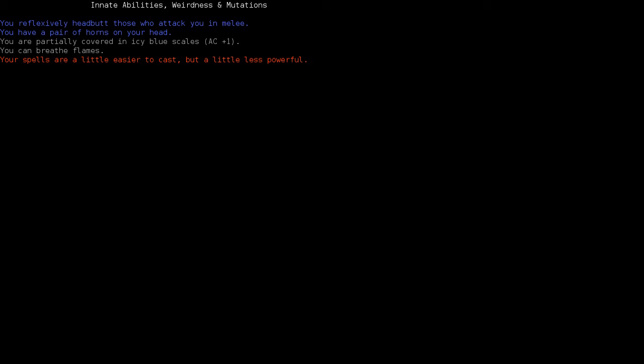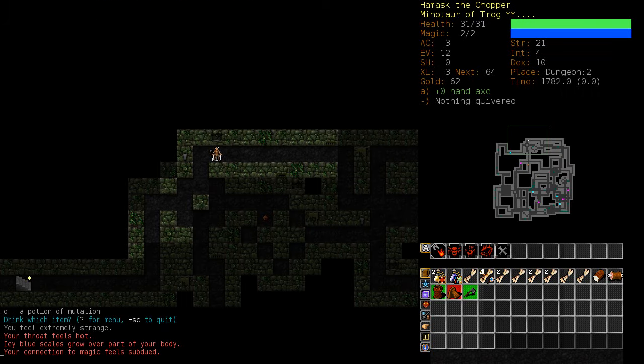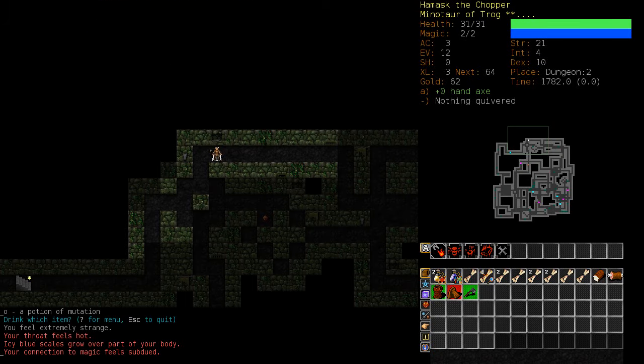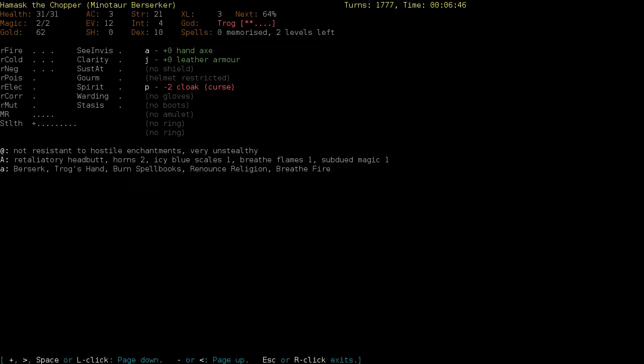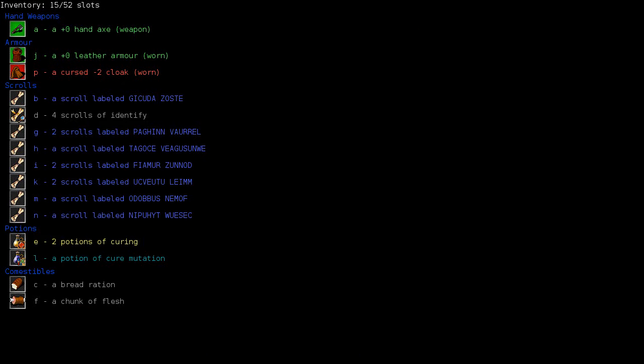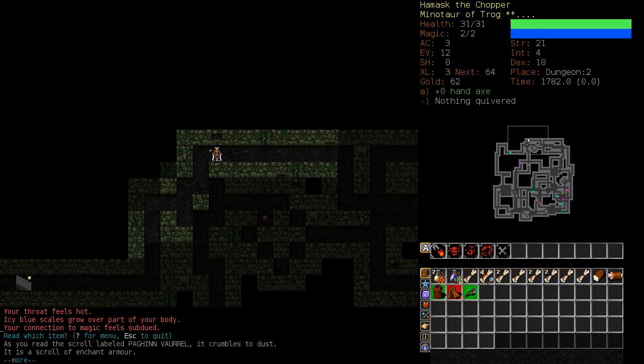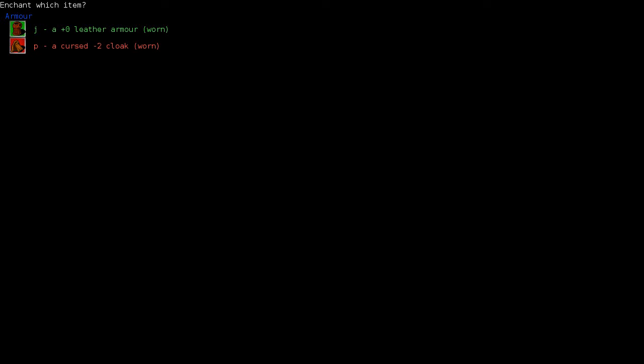Alright, I'm okay with that. Partially covered in icy blue scales — Armor Class plus one. I can breathe flames. Your spells are a little easier to cast but a little less powerful. I'm a follower of Trog, so it doesn't matter. I just realized this cloak is a cursed minus two cloak — I didn't even notice. Let's enchant armor.